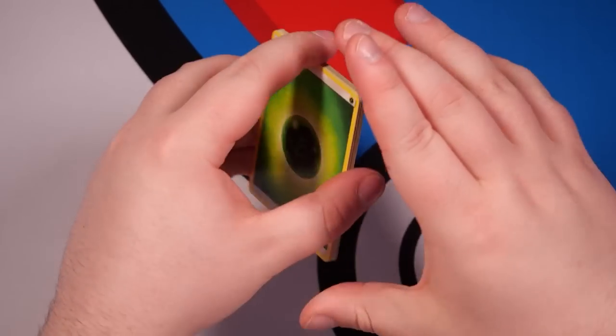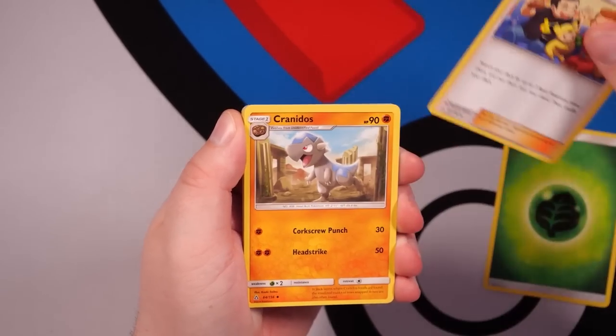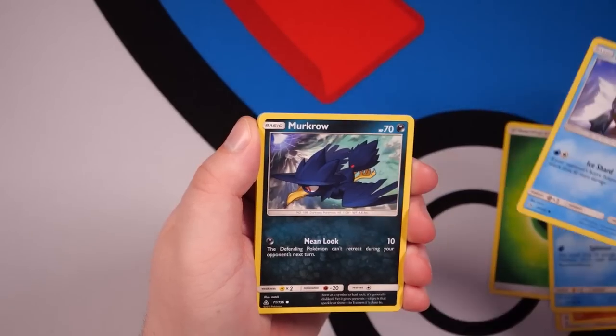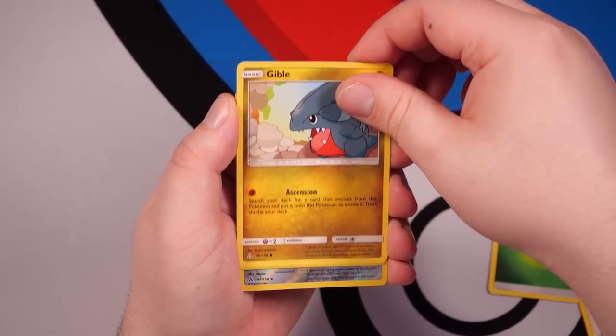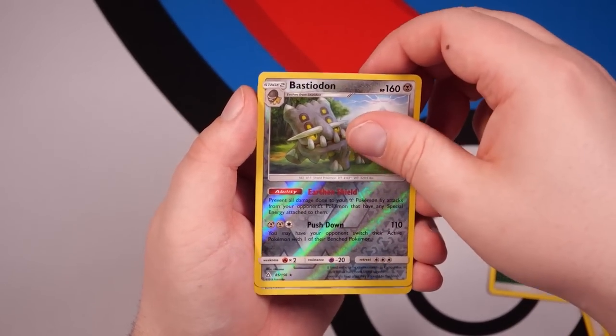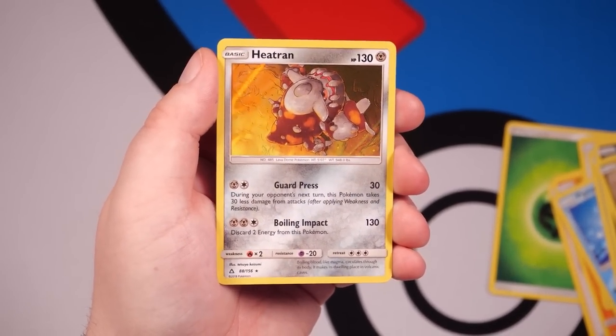We've got another chance though — I'm guessing Electric. Grass Energy. Pokemon Fan Club, Kranidos, Oranguru, Piplup — let's go, very cute. Snoova, Murkrow, Gible, Dugtrio, Rare Reverse Holo Bastiodon, and then a Heatran Holo. Some success!